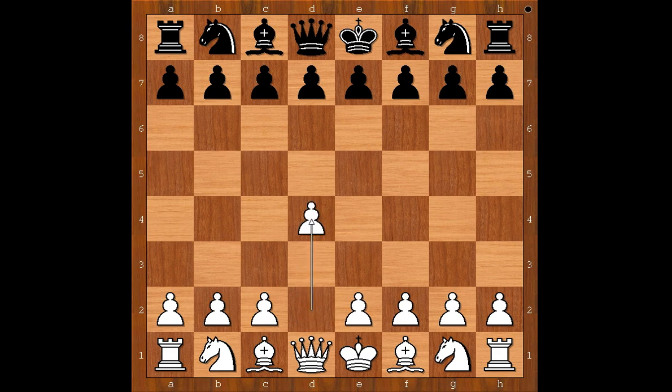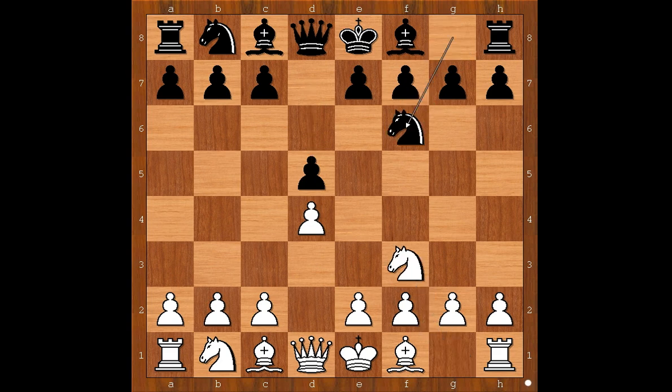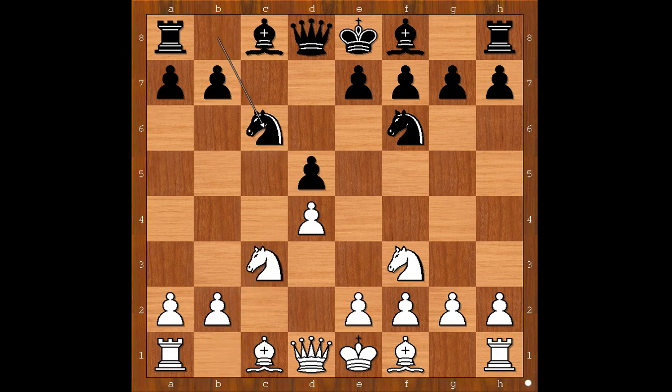He started with d4, Max Elwe played d5, knight to f3, knight to f6, c4 — Queen's Gambit — c6, Slav Defense. c takes on d5, the exchange variation, c takes on d5, knight to c3, knight to c6. White's next move is e3.